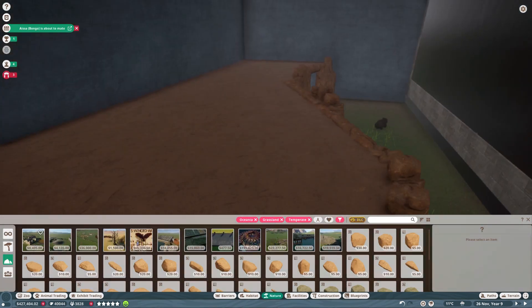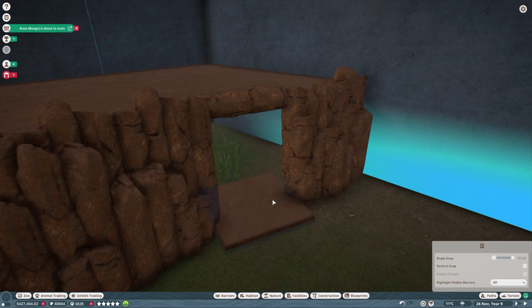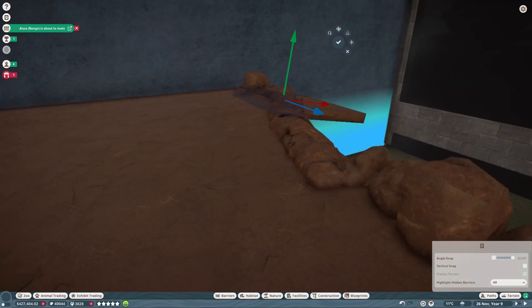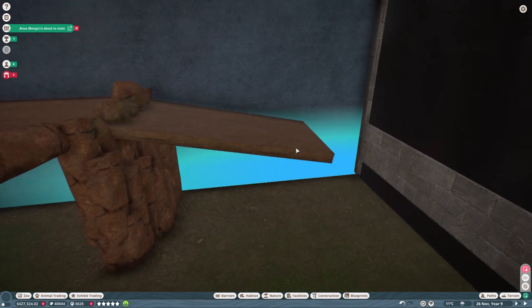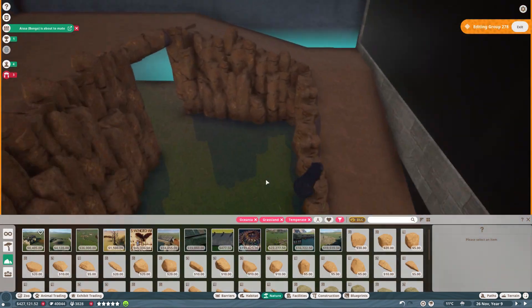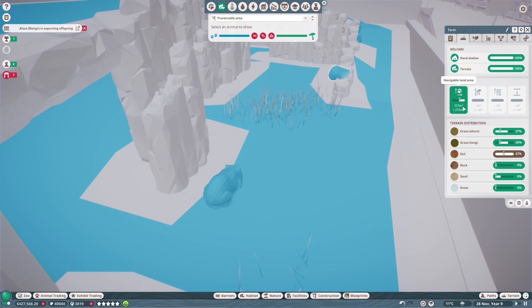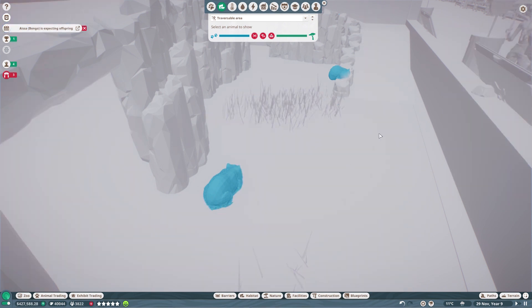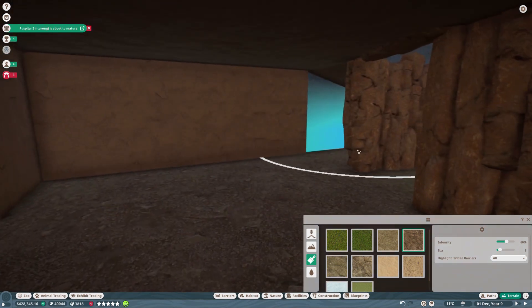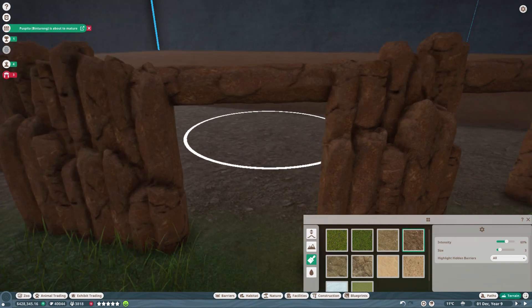And we need a ramp, because right now they can't get up there. It needs to be at least as wide as these doors. I wonder how steep a ramp they are capable of using — going to assume they can use something that steep. Yes! Now let's see — 323. We've got all the space we need. Just going to make all of this in here soil, because that just makes more sense. There we go, that is all soil.